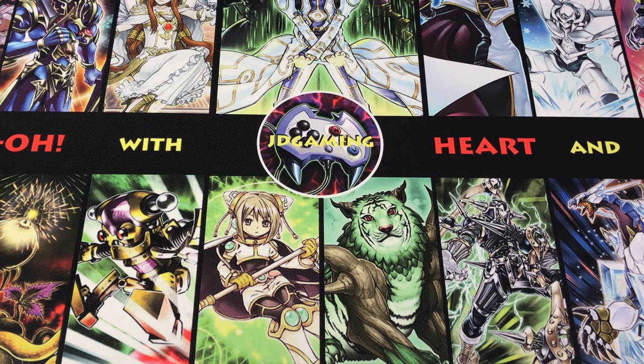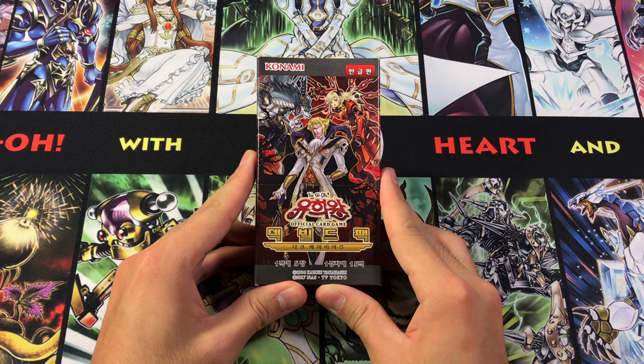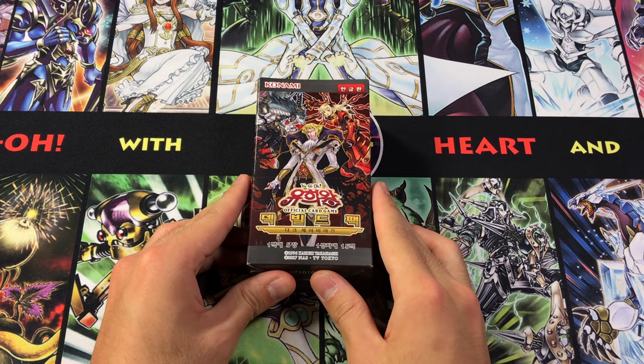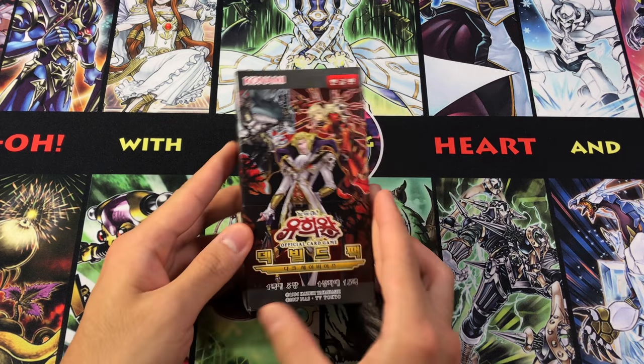Hey everybody, this is JDGaming, back today with an opening of the OCG edition of Dark Saviors. This is actually a series in the OCG called Deck Build Pack, so in addition to having multiple archetypes that we're used to for sets like this — Spirit Warriors, hidden summoners, and all those types of things — it also has a handful of reprints that could be used to potentially make decks that fit into these themes, and it's a lot smaller in OCG.